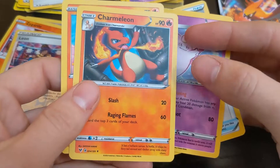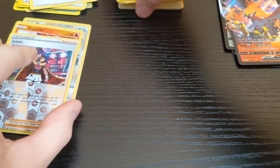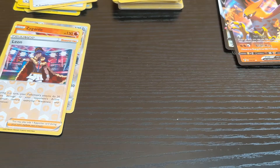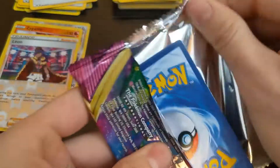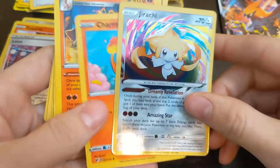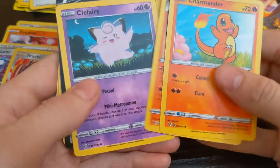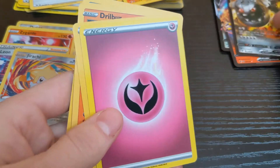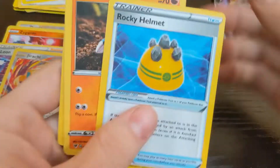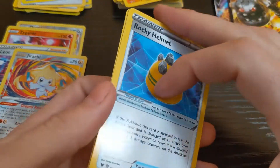Clefable, another Charmeleon, and another Charmander. Another Charizard — oh, Jirachi! This looks like the first pack I opened. I bet it is. Drilbur, Samurott, Oshawott — a lot of the same cards from the very first pack I opened.